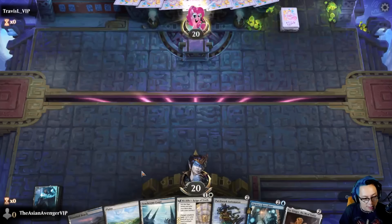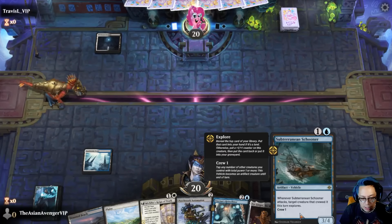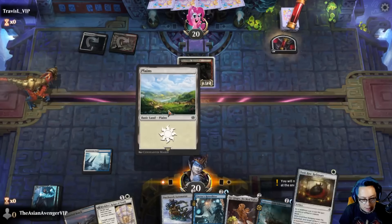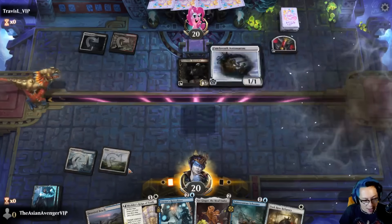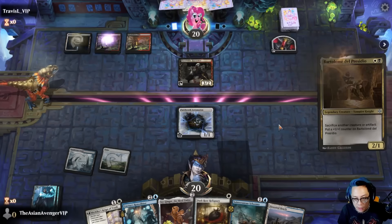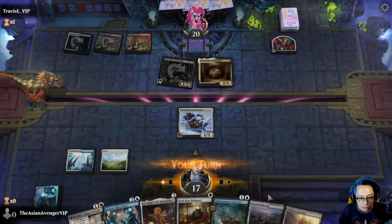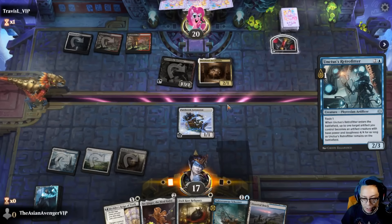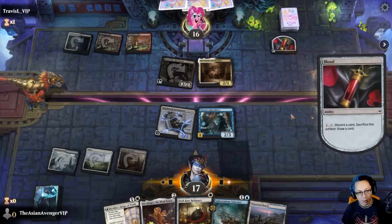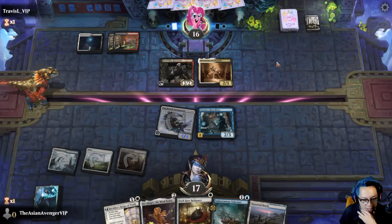I'm gonna keep this. It's a vampire deck, okay. I think I'll just play a Patchwork Automaton and then go into Subterranean Schooner. They have this dude — sure, I'll take the damage. I'm going to go ahead and play Unctus's Retrofitter. They're saccing something, looting, drawing — that's fine. I need to build out my board here.